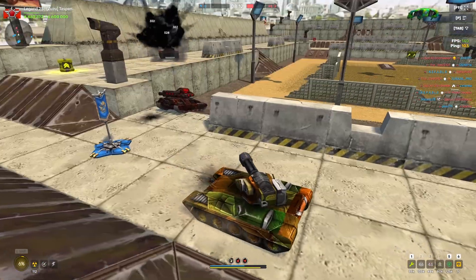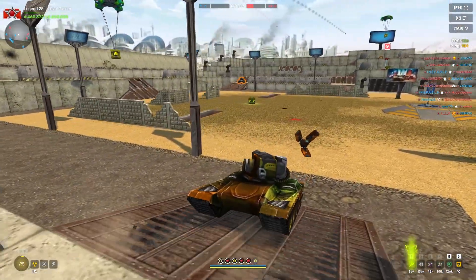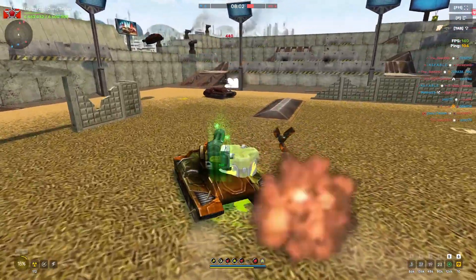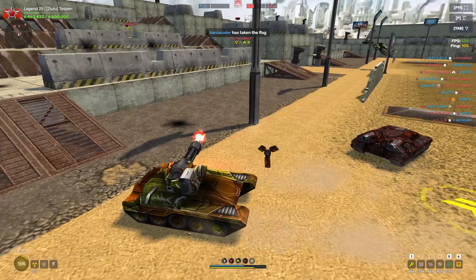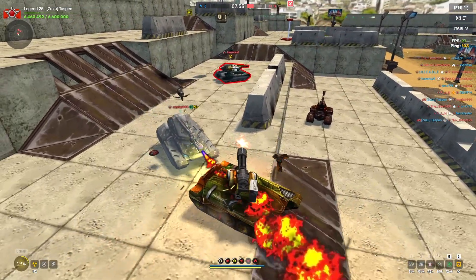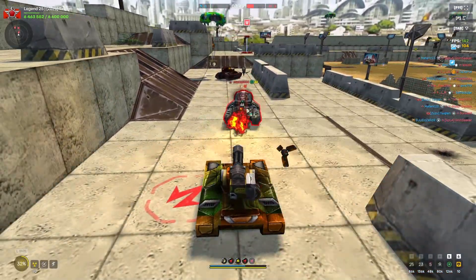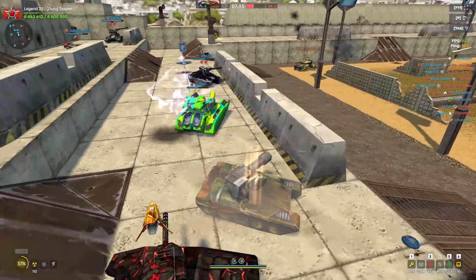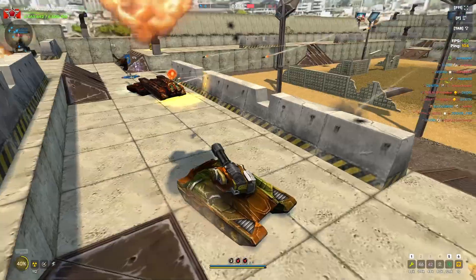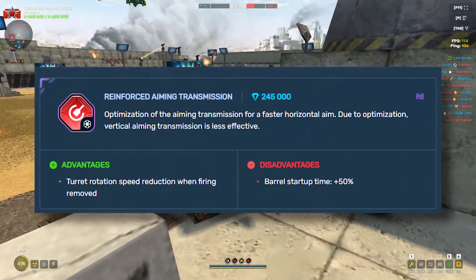Today we're looking at a Vulcan augment that basically turns Vulcan back to what it originally was. The biggest problem I have with Vulcan in most of the games I play these days is that when you're shooting with it, you're barely able to aim because your turret always turns so absurdly slow. But with this augment — reinforced aiming transmission, otherwise known as RAT — that problem is no longer a thing, because the augment takes away the turning speed decrease you get on any other normal Vulcan augment.